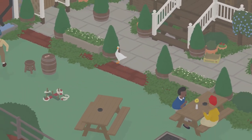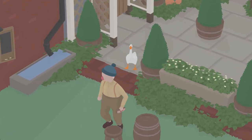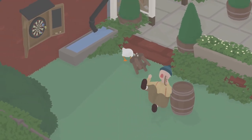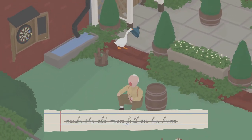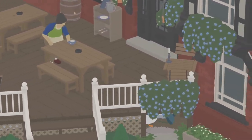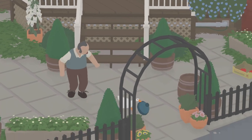Once inside, hide from the man in the blue hat until he decides to pick up his harmonica. Once he does and goes to sit down, pull the chair out from under him and he will fall to the floor. Walk up behind him, steal his hat, and make your way to the entrance of the pub. You can distract the man at the gate by crouching and untying his shoes, or just make sure you get away with the item.